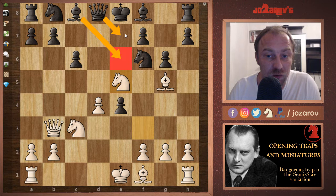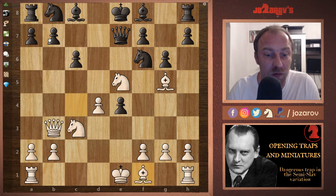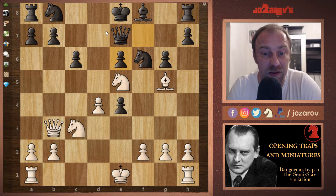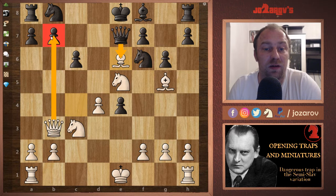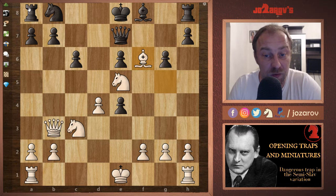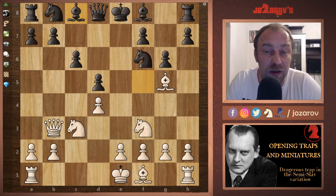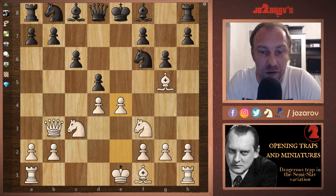Going back, instead of Be6 your opponent could try Qe7, protecting f7 and the b7 pawn. We should simply proceed with Bc4, attacking f7 even further. After a potential Be6 we have Bxe6 fxe6. If Qxe6 you saw the problems — we take the pawn and eventually the rook. After fxe6 we have Bxf6, deflecting the queen from the defense of b7, and it would be game over.